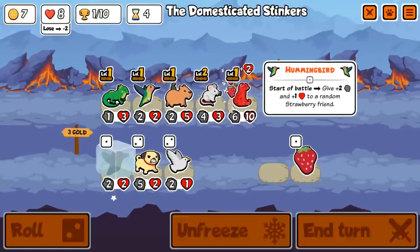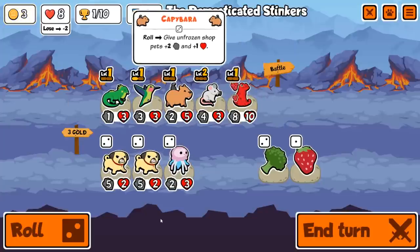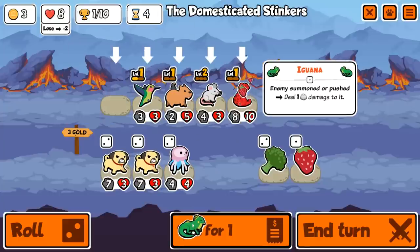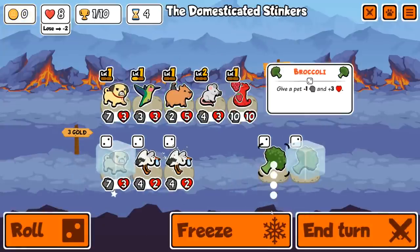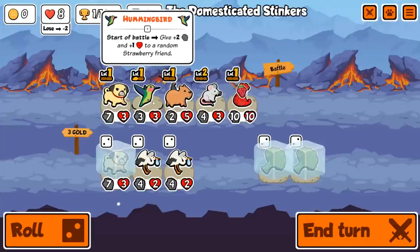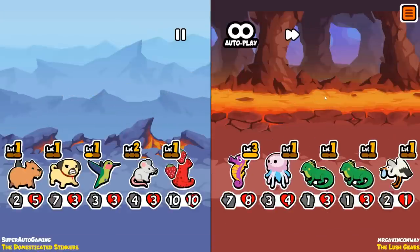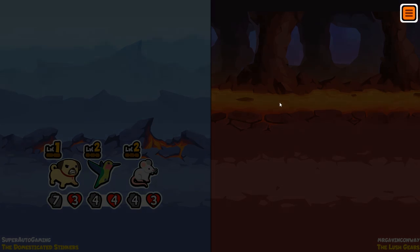We probably get Peach. I think we roll one — oh, double Pug! I think we do this, then do a little bit of that. We can double up on the Broccoli on our boy Salamander as well. I think we need to get rid of Mouse pretty soon, but we can just get rid of it whenever — it doesn't really matter. The Pug making Hummingbird level two is very nice.